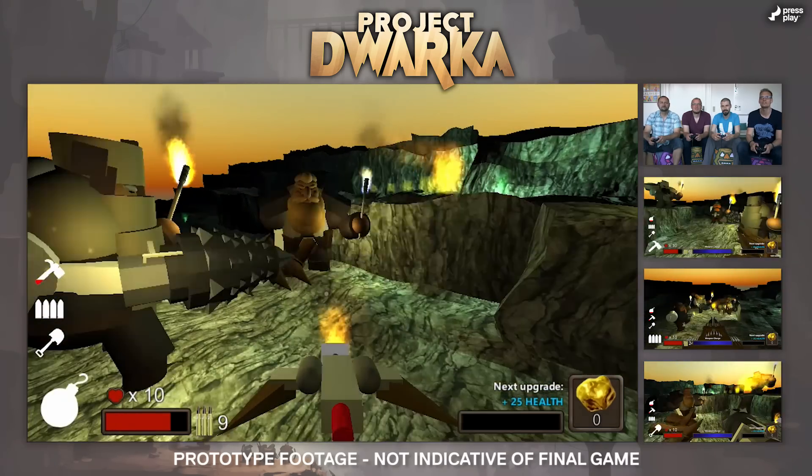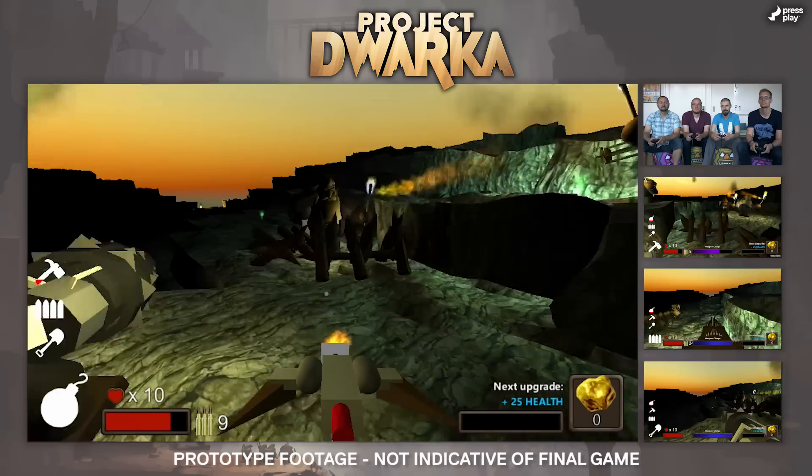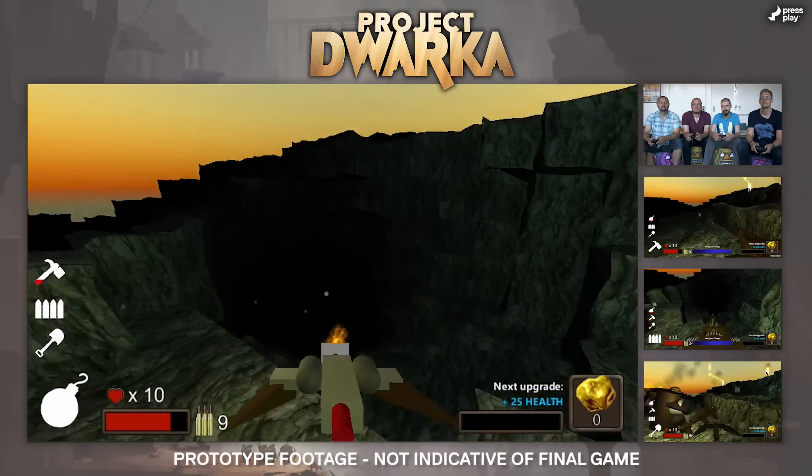And then we have the Engineer. The Engineer can construct things and he also can throw fortifications and protect us that way. Alright, let's get going into the darkness.